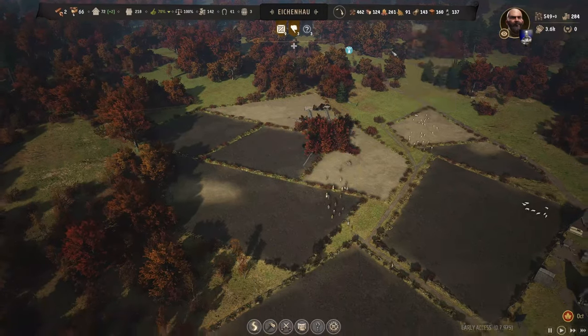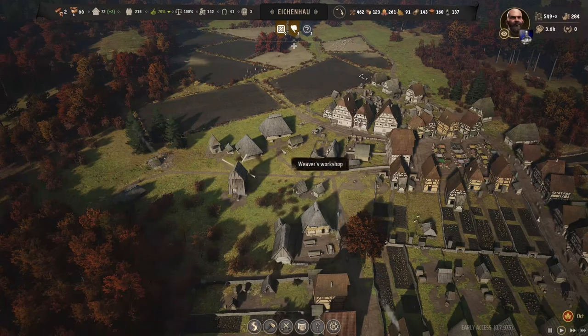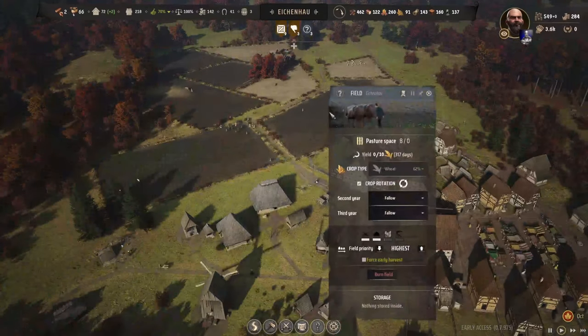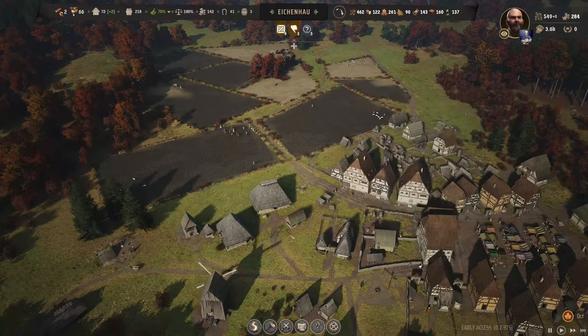What do we have? 77 wheat. So we should have plenty of work going on here, although we've got nothing stored. The wheat's all in there. I'll take a couple of families out of here.